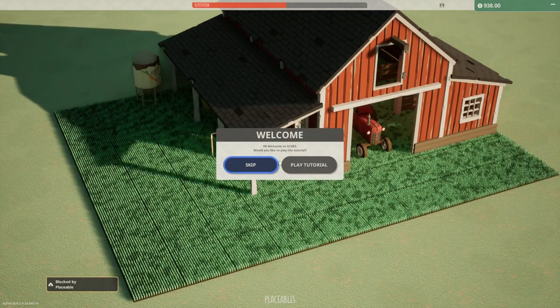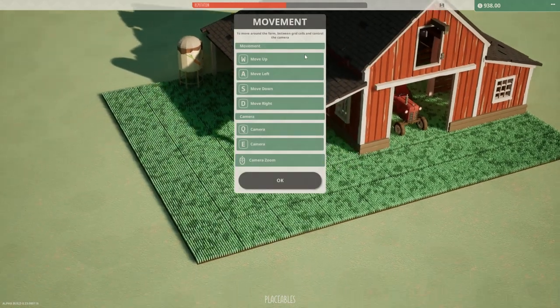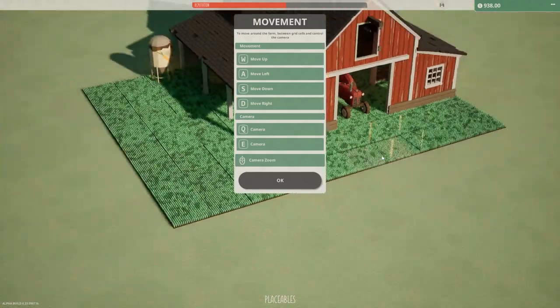Hey, here we go — would you like to play the tutorial? Yes I would. Okay, we can move around with WASD. Camera — very nice. We can zoom in and out.